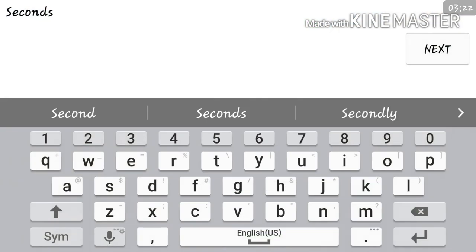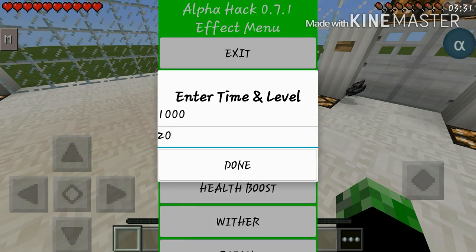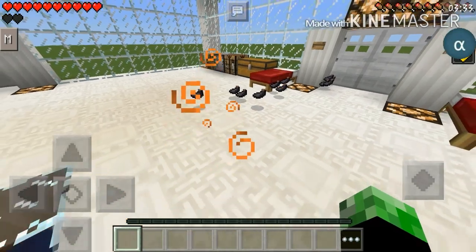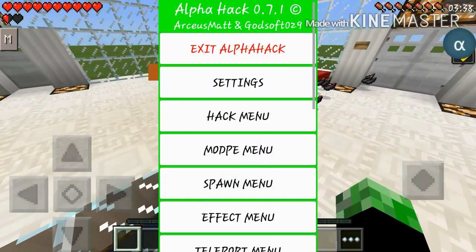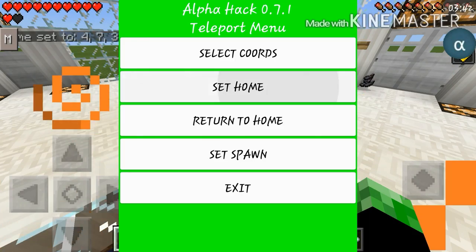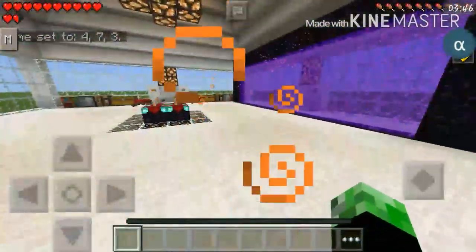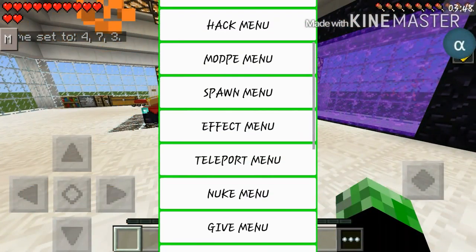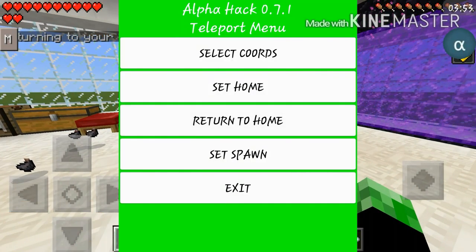Let's go into health boost. I'll put it at like 1000 seconds, level 20 — done, exit. As you see it gives you a health boost for however long you set it — awesome. Let's go on to the teleport menu. You get to set your home and exit. Then open it again, hit teleport, and it returns you to home — easy as that, pretty awesome.